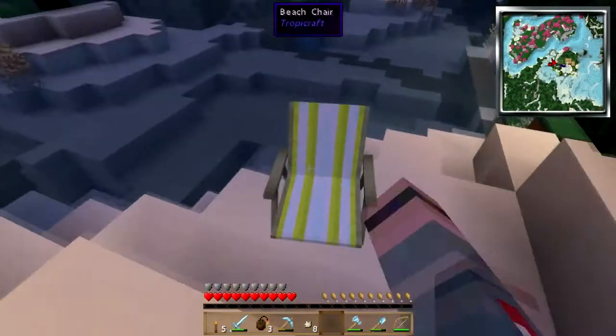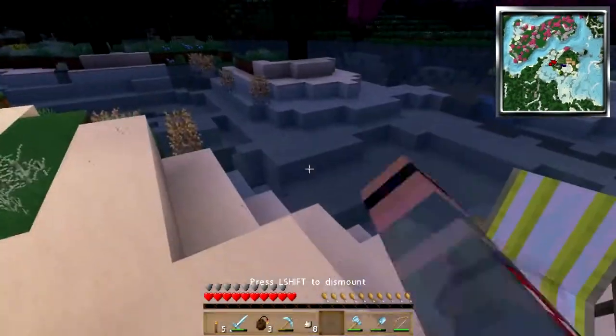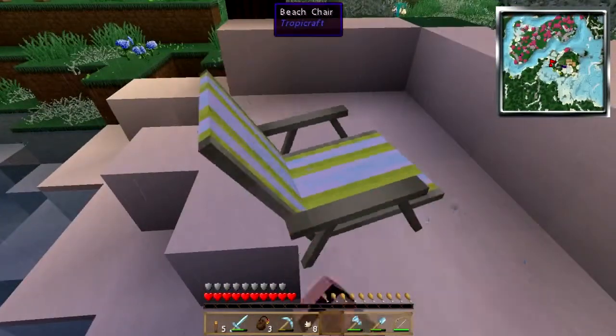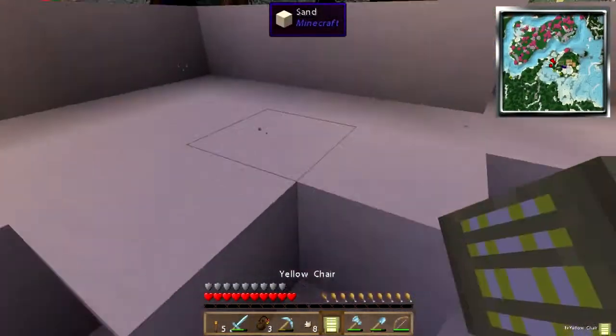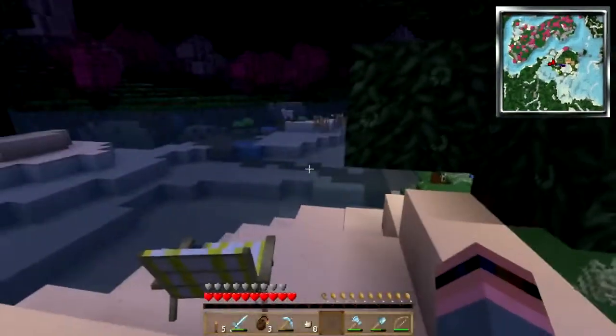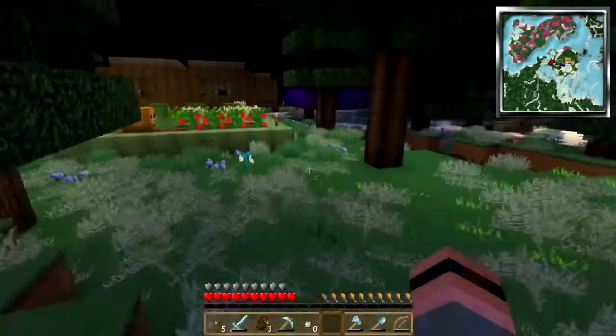I'm just going to plop this chair down — no, not there, and I don't want to sit in it either. Let's move the chair. Put it this way. There we go. So we can sit down here and look at the sheep and the pink trees.